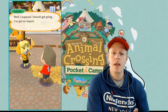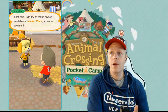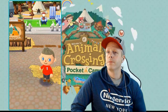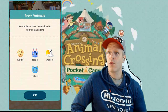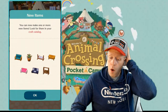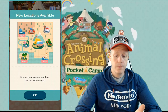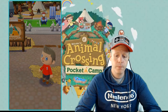Isabelle says she'll make herself available at the marketplace if we need anything. New animals are now available: Goldie, Rosie, Apollo, and Filbert. We can make one or more new items — let's look at the craft catalog. New locations are available too, including the beach area.